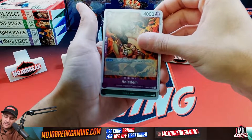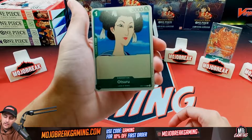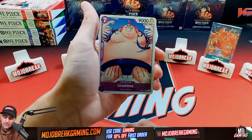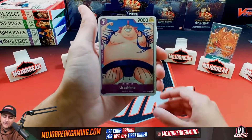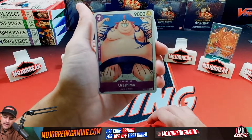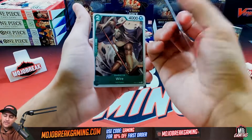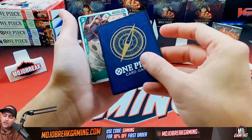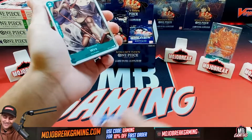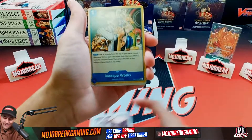Now we've got a purple card — Holy Jim, three cost with four thousand damage. On knockout, add one card from your Don deck and rest it. So this card is all about investing in your Don and building up your Don pool. Here goes Otsuru — a one-cost three-thousand, just a vanilla card. Every deck should have a cheap card like this. Then there's Urashima, a nine-thousand seven-cost. The quality control is looking really good on these cards.